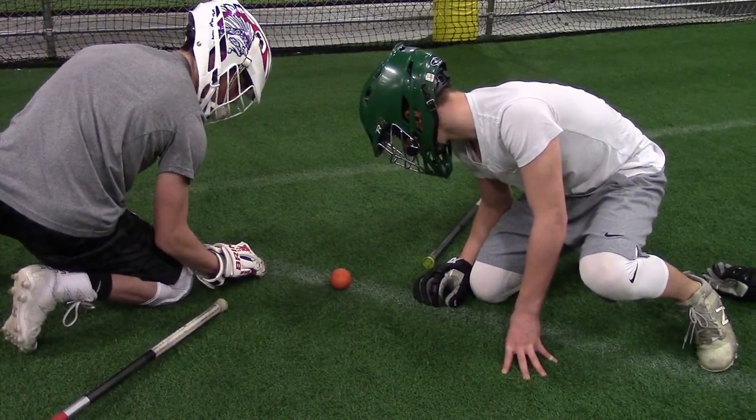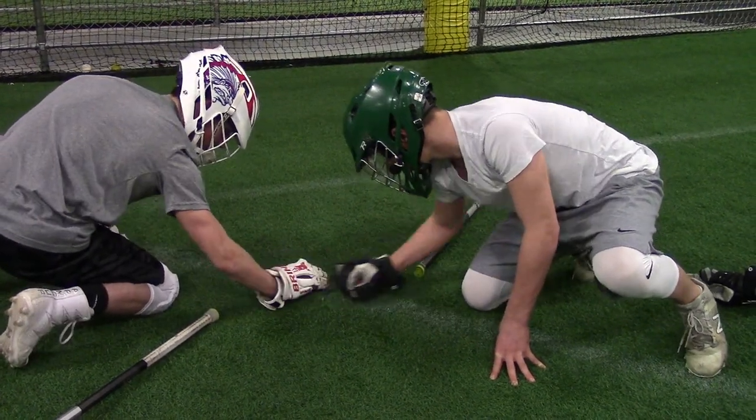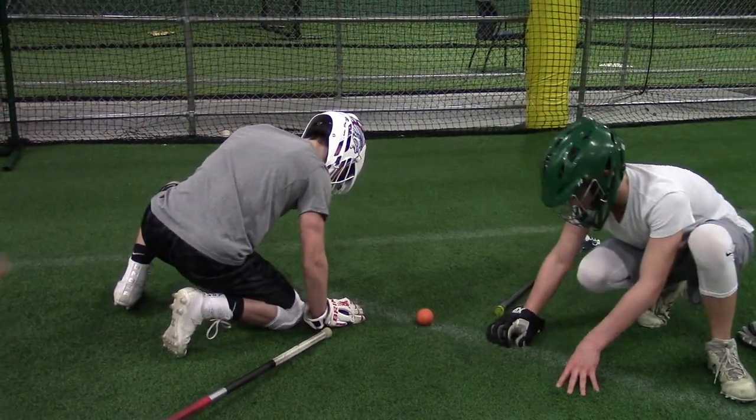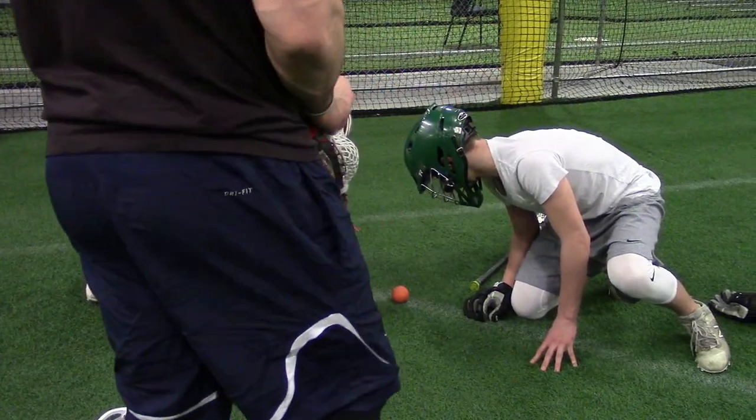Down. Turn your right shoulder back a little. Set. Look — you see how your knuckle just hit the ball like this? We want to avoid that. Point your finger to the ball. Down. Last practice.